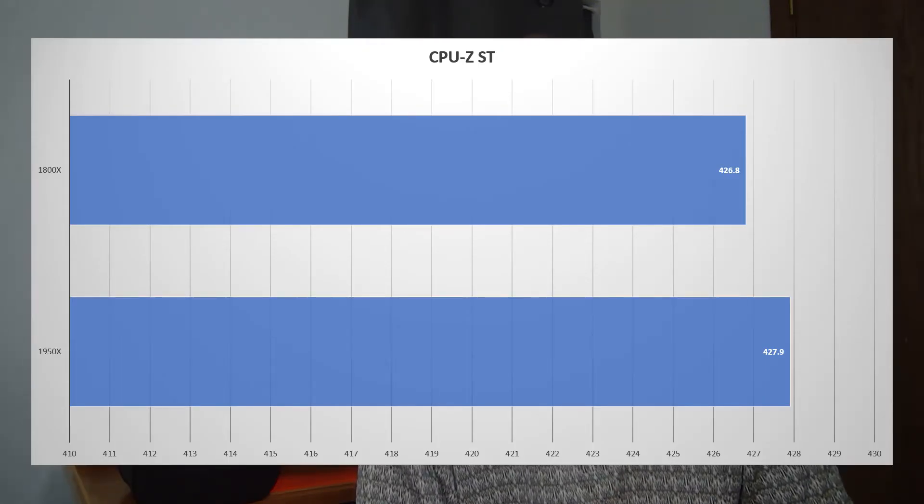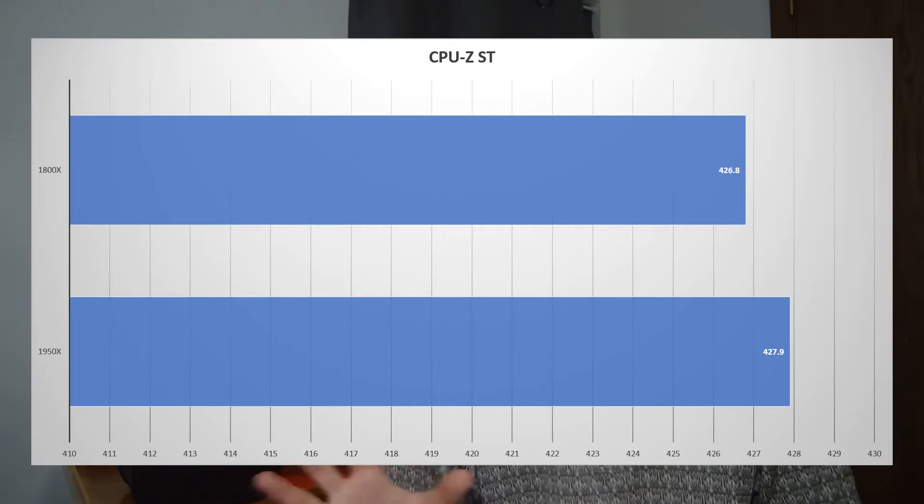That's a quite good increase — not quite doubled, but about 1,100 points more. AMD may still do some tweaking that could help these scores, especially in how the processor communicates internally. This is the first generation of Zen for AMD in this space, and I've been overall impressed with this revision. I also considered throwing in an old FX 8150 for comparison, but it doesn't even compete on the single-thread score, so it's not worth including. Jumping to CPU-Z, the single-thread score difference is again just one point — 1950x at 427.9 versus 1800x at 426.8.